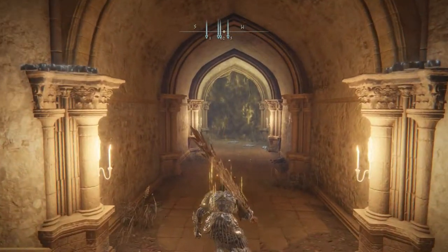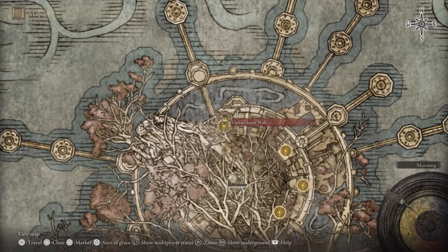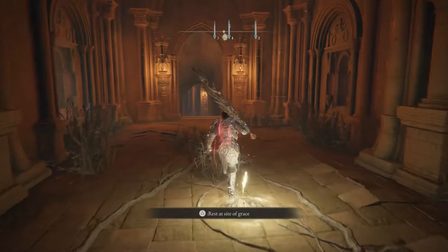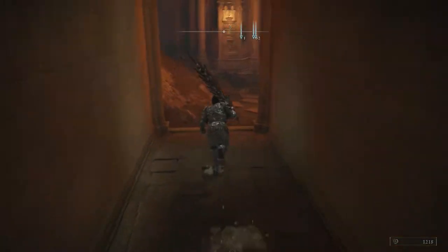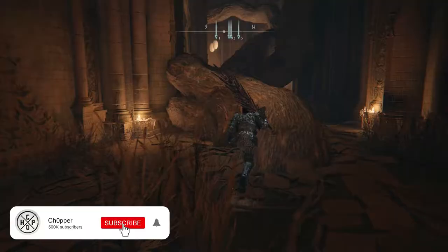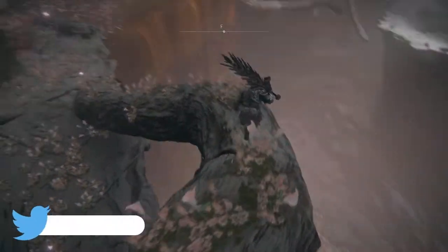This is the easiest way to get to the Malenia secret boss fight in Elden Ring. We're going to start at the inner wall grace that's just behind this area here, and then go forward down into this tunnel. I'm going to speed up the footage a little bit so you can follow along, showing you the optimal routing and what to expect as you're going along.